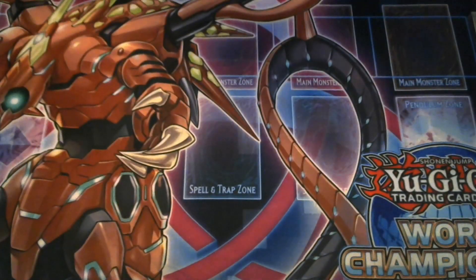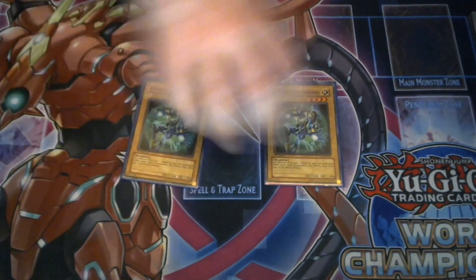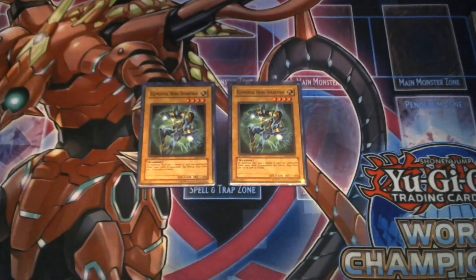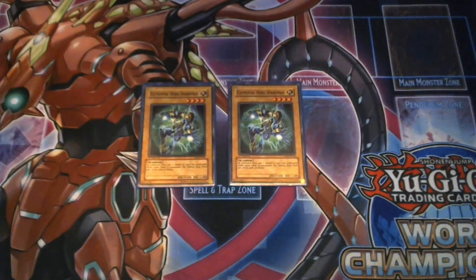This is a really fun deck that I really enjoy playing. Starting off with your vanillas, I'm playing two copies of Sparkman. The reason is he gives you the best fusions in the extra deck and he's the biggest vanilla beatstick in the deck. You can bump him up to three — I did have him at three — but I wanted to make room for the Neos part of the deck I recently incorporated, to get that full-on Jaden vibe. Two copies of Sparkman because he is most of your fusion materials.